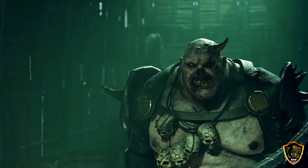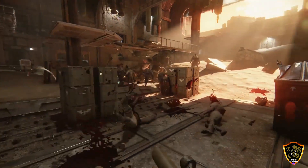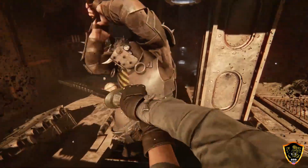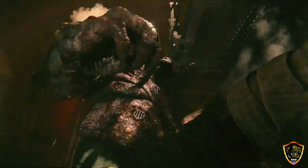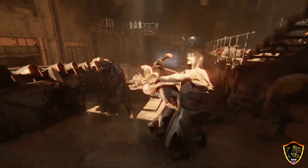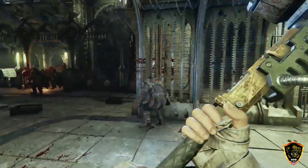To survive in Tertium, players will need to master both melee and ranged combat, switching seamlessly between the two as the need arises. Every encounter pits you against a variety of enemies, each with their own fighting style. When engaging hand-to-hand, you'll use blocking and shoving to keep your enemies off balance, then finish them off with brutal close combat weapons such as the foe-shredding chainsword or the punishing thunder hammer.